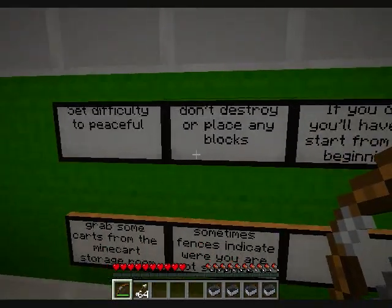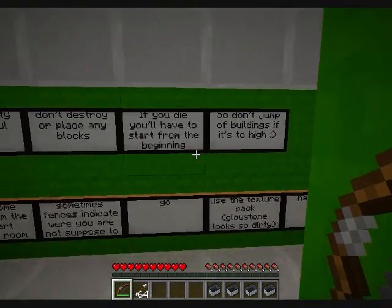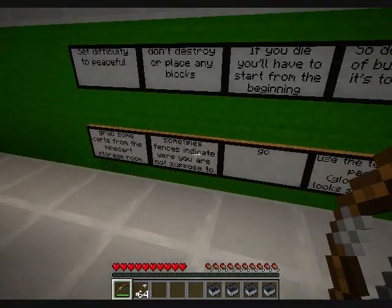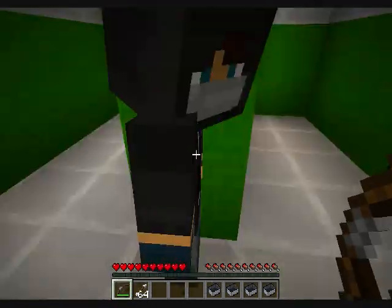Yeah. Okay, good. Don't destroy or place any blocks. I didn't place any blocks — I spawned above now. If you die, you'll have to start from the beginning, so don't jump off buildings if it's too high. Grab some carts from the mine cart storage room. Sometimes fences indicate where you're not supposed to go. Use the texture pack. Have fun.